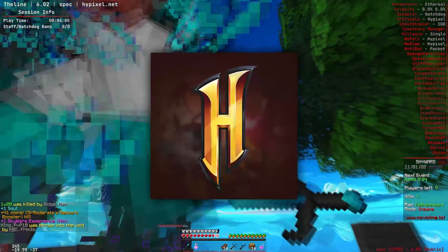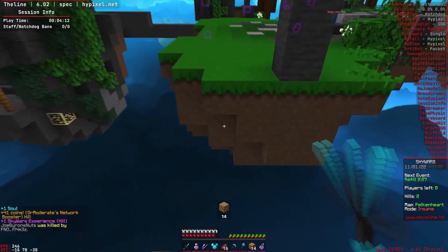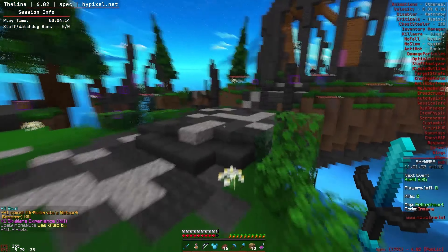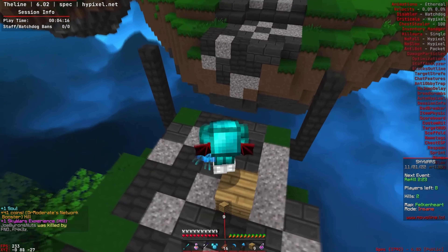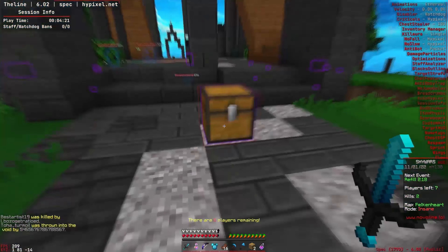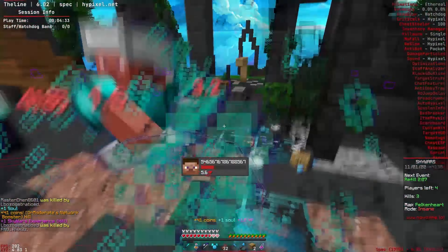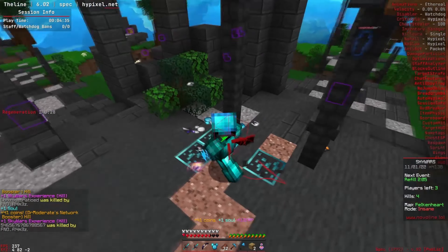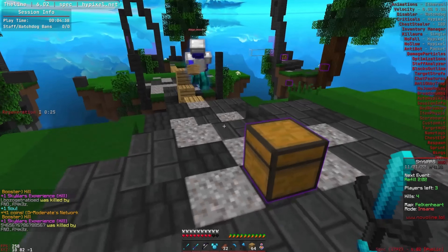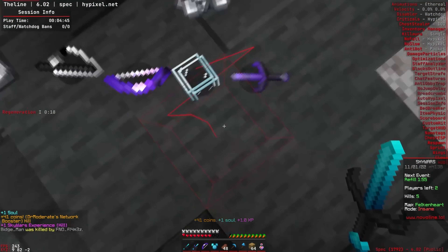I'm going to be playing on Hypixel because I assume that's the server most of you guys care about — let me know if I'm wrong in the comments. Right here is the scaffold — it also has a working tower as I previewed before, and it seems really good. The scaffold works pretty much flawlessly, it is an infinite scaffold and it does have a sprint scaffold option, but that does seem to be flagging a tiny bit — at least your blocks disappear. But as you can see this speed is crazy and the target strafe is super smart.